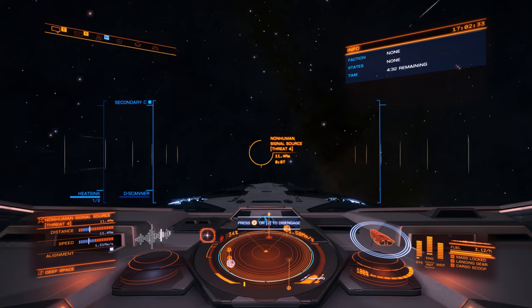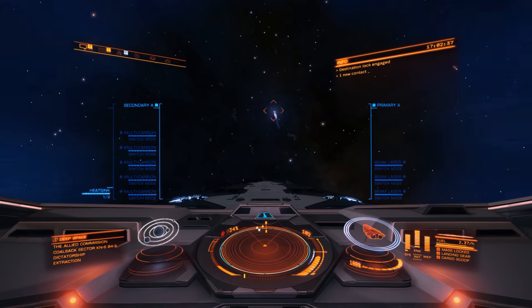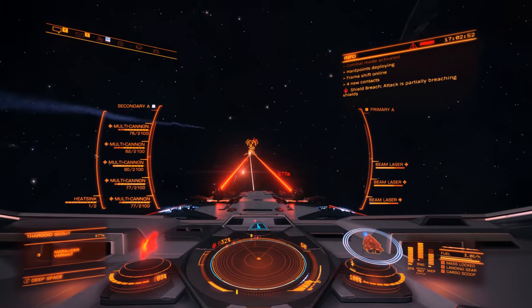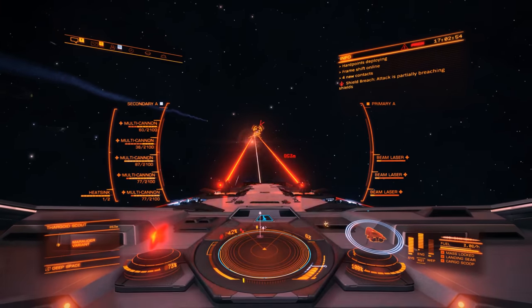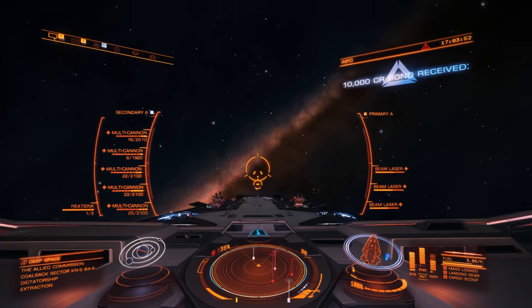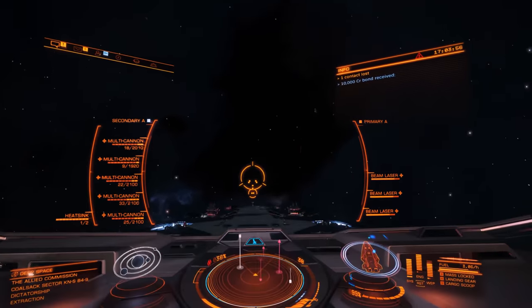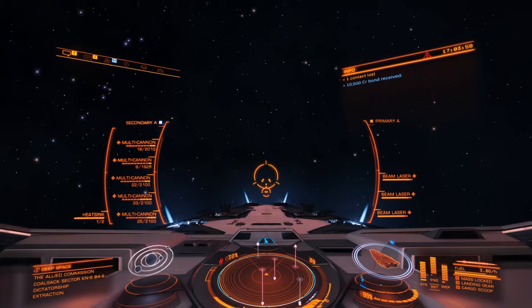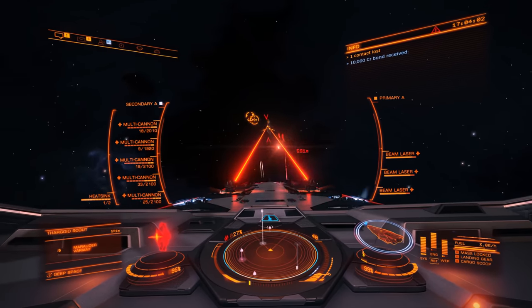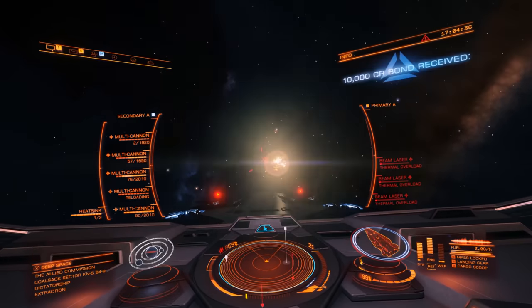Whether you want to take on the Thargoid Interceptors or the Thargoid Scouts is entirely up to you. I chose the Scouts, but the Interceptors have had a recent buff in the amount of credits that they pay out, so these are now a very good option. Overall, what this situation means for Elite Dangerous — well, it could be something big potentially coming, or it could just be another Thargoid random attack that doesn't really go anywhere beyond providing a bit of fun during the current event.